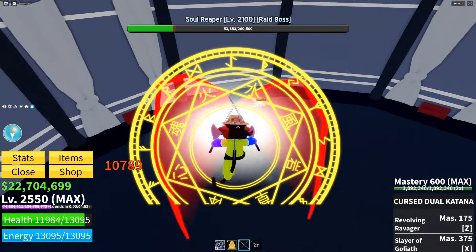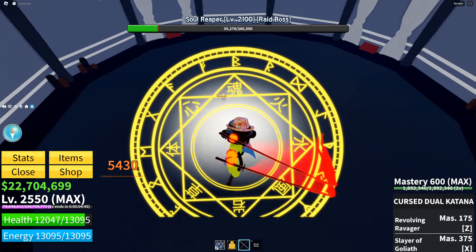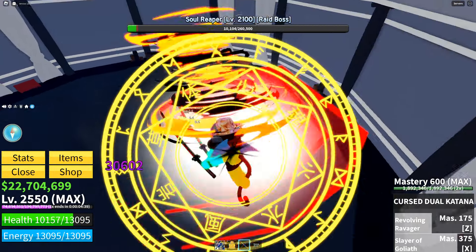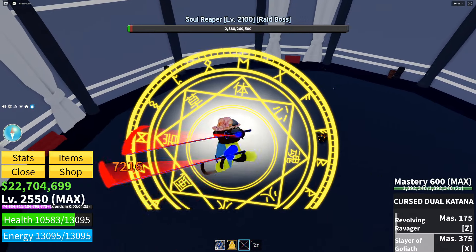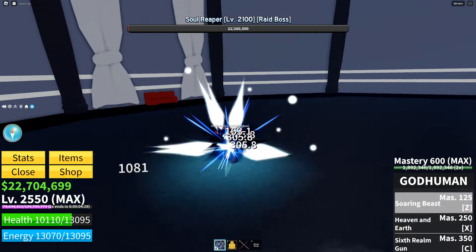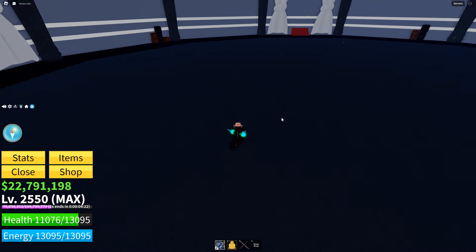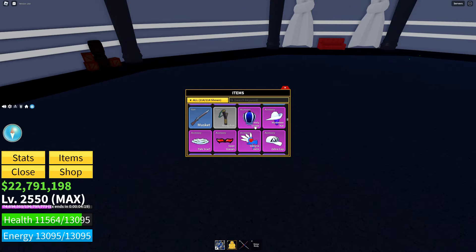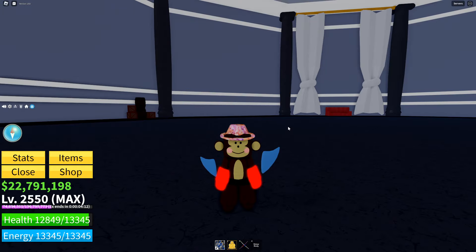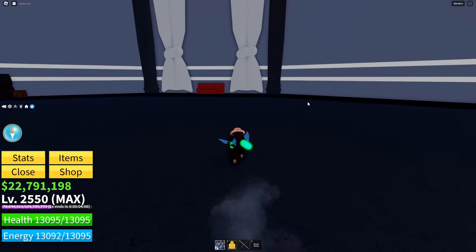Auto clickers are my best friends so I don't break my finger. He's almost dead — let's go, we're doing tons of damage. I'll turn off the auto clicker since I don't need it anymore. As you can see, he drops a Holy Crown and some money. This is what the Holy Crown looks like.